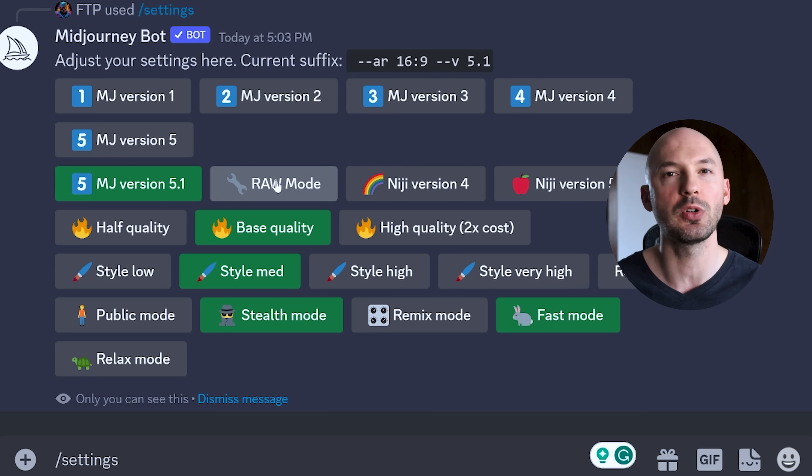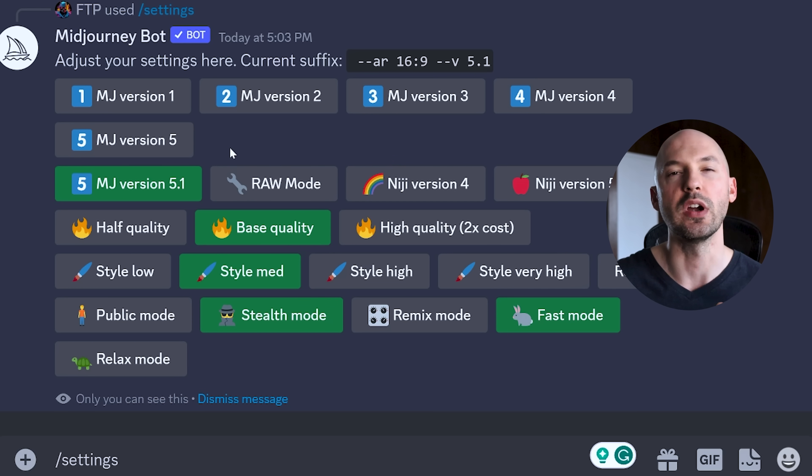There is also a raw mode which is more like the original version 5, where longer, more detailed prompts will be better. This new version 5.1, by default, is easy mode. You can write really short prompts and get unreal pictures.